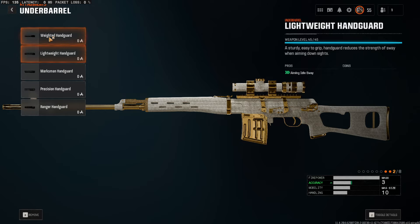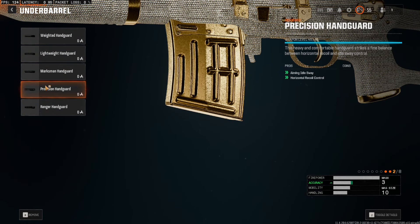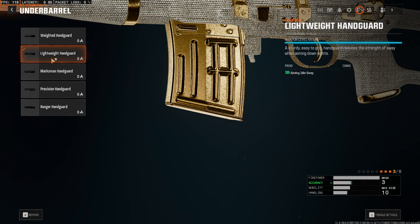For the under barrel, we're gonna go for the lightweight handguard. It's gonna reduce the aiming idle sway. As we all know, aiming idle sway is absolutely broken in this game — it throws off your aim and we don't need that. So we're gonna control it as much as possible. This is the best one you can use.